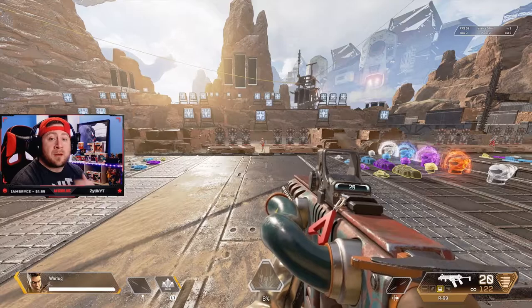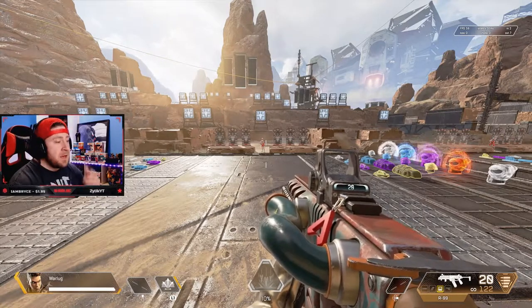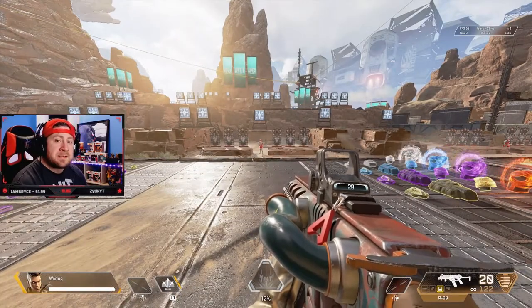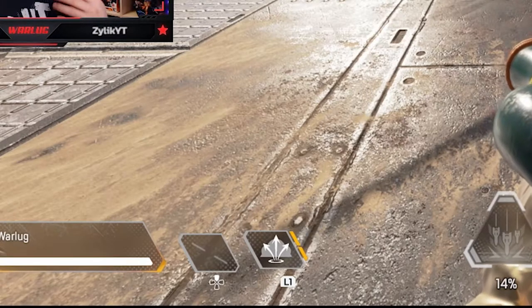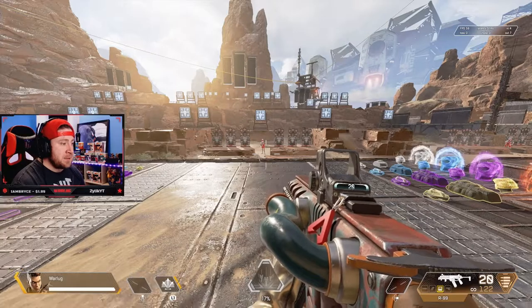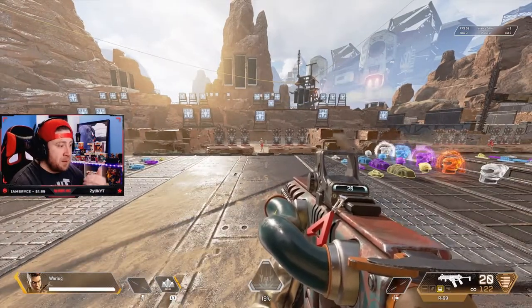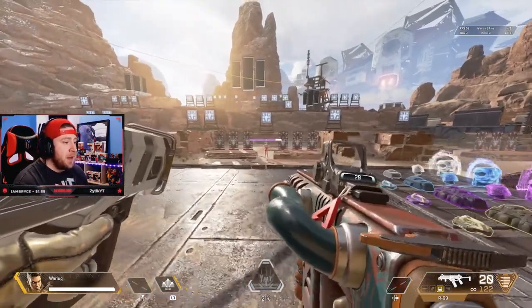Now that you know Bangalore's abilities, I'm going to show you how they work in the firing range. First up is her tactical ability, the Smoke Launcher. You get two of these — you can see the little arrows by my tactical button, which is L1 on controller. These recharge in about 15 seconds per smoke canister.